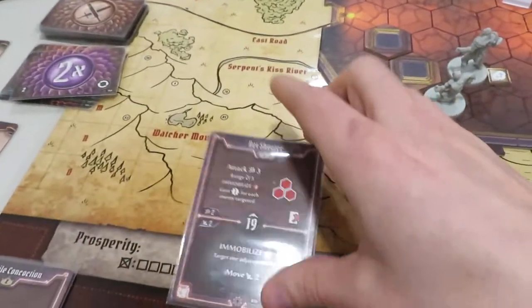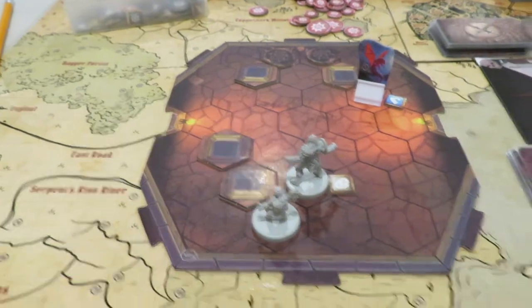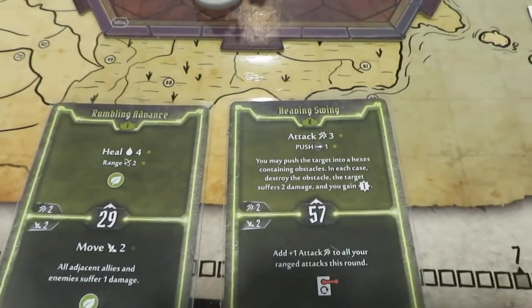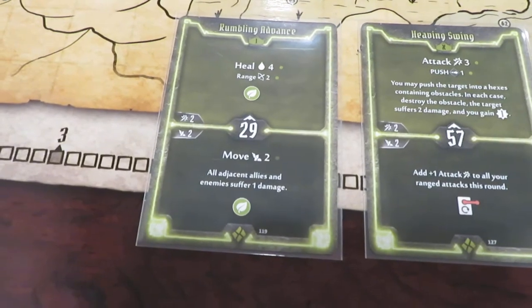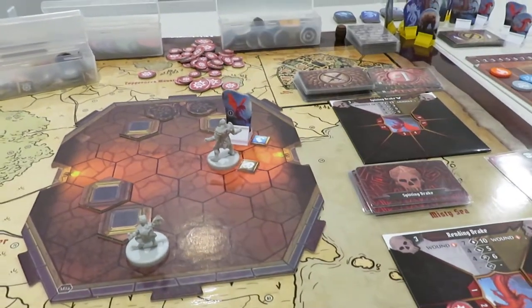We lose that card though — it's gone forever. But it was worth it. Now we move to the rendering drake at 72, and the Kragheart is at 29, so the Kragheart gets to go. This is where we get to use the really cool Heavy Swing attack. First we're going to do move 2 — all adjacent allies and enemies suffer 2 damage. So I go 1, 2, and this is going to cause a damage on this spitting drake right here.